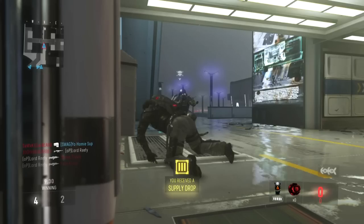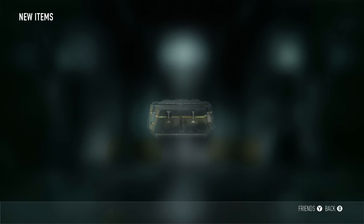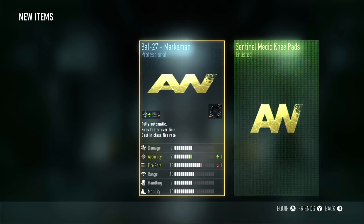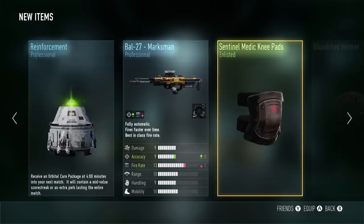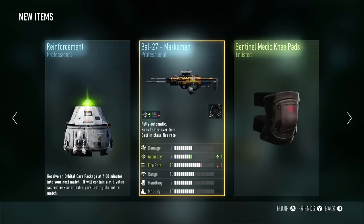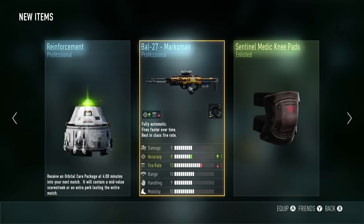Now let's go towards the end of the game where you guys can see what Supply Drops look like as you open them and the stuff you can actually get from them. So here we are back at the lobby. Let's open up our Supply Drop and see exactly what we got. We have a Ball 27 Marksman Edition — that's kind of cool. We got a Reinforcement that's going to drop us a Care Package 4 minutes into our next match. We have some Sentinel Knee Pads as well as a Bloodshed Helmet — so that's kind of a cool little pack.